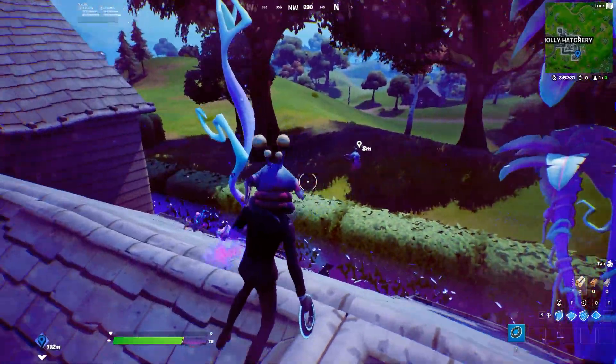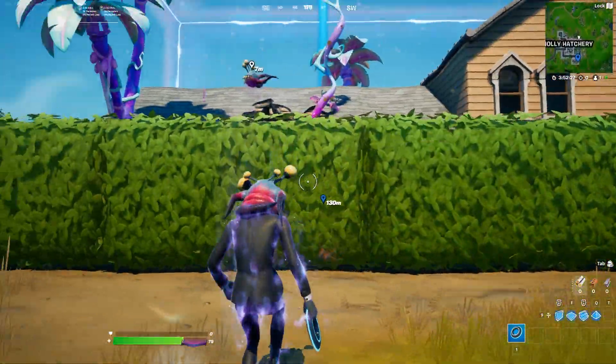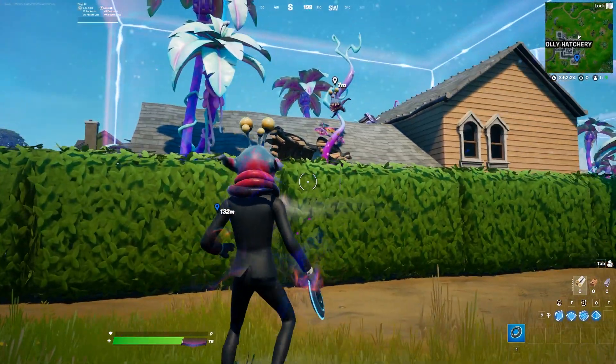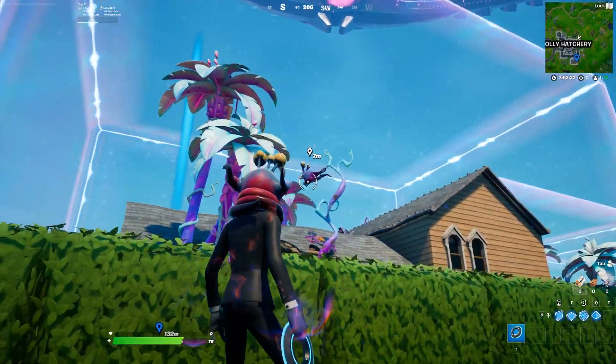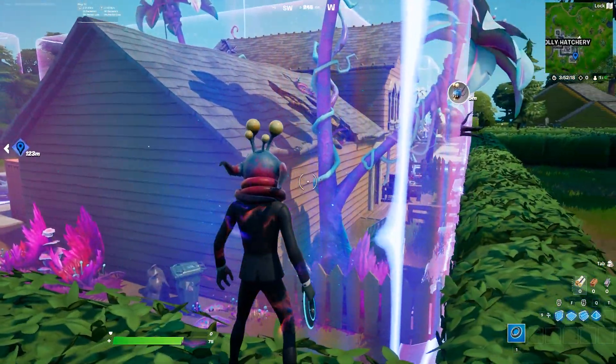That's all you have to do: come into Holy Hatchery, break open the eggs of the parasites, and then mark them while they're flying around in the air. So if you guys do have any more questions about this challenge, comment that down below and I'll do my best to get back to you. Otherwise, that's it for me for now, and I will see you all next time. See ya.